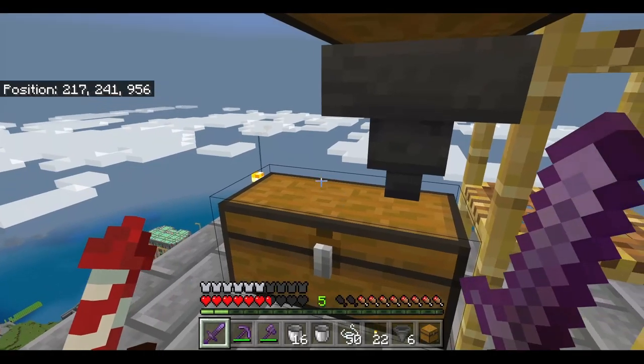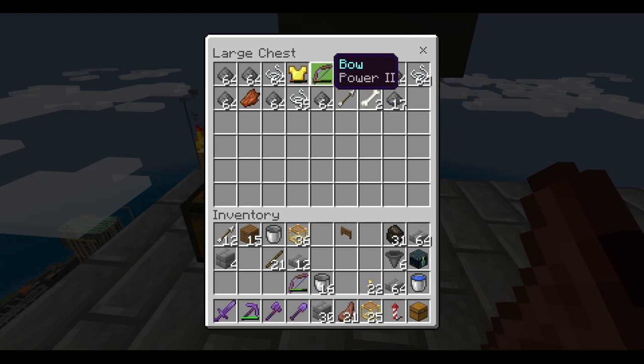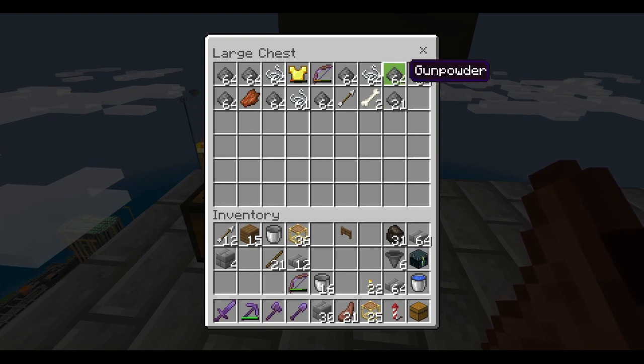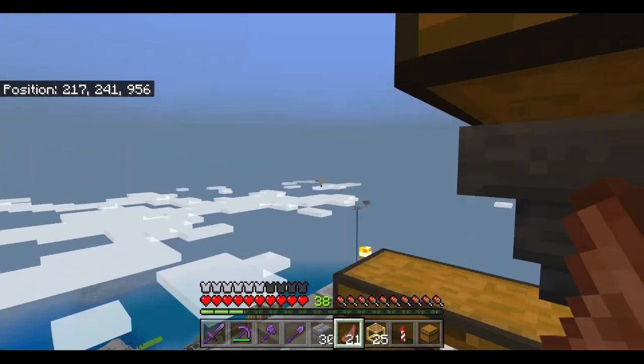I left this AFK for about 25 minutes and came back with 7 stacks of gunpowder plus 17, some string, bones, arrows, and bows — so you get some zombie and skeleton items but mostly creeper and spider drops. The gunpowder drops are pretty good. Since I've been playing, I'd only collected about 80–100 gunpowder total, but after 20 minutes this farm supplied me with much more than I'd gotten from killing monsters. I'm also now level 38, and I think I started around level 5 or 6 — a great shoutout to Golden Helmet 403.